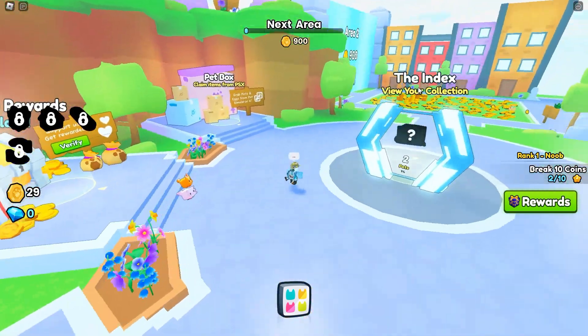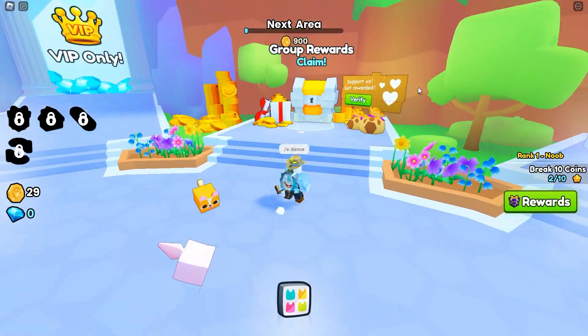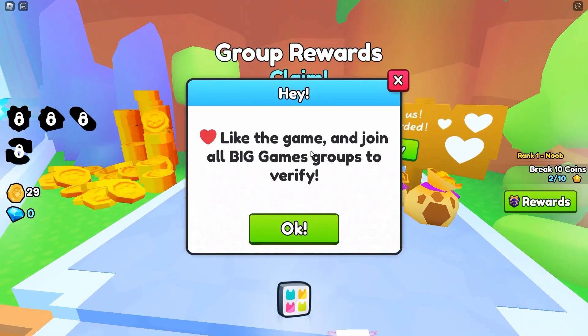So if we go over here to the spawn area, just to the left, we walk right here to the group rewards. Support us, get rewarded. If you go ahead and try to claim anything, it says like the game, join all Big Games groups to verify.